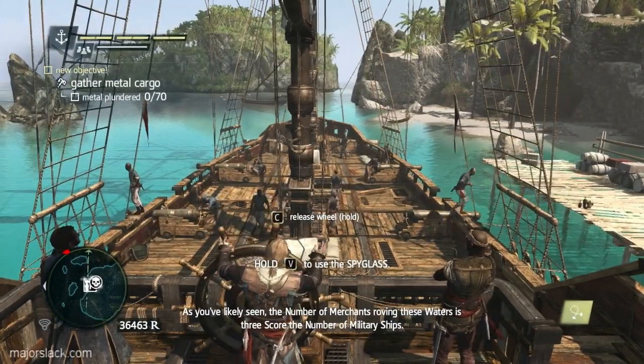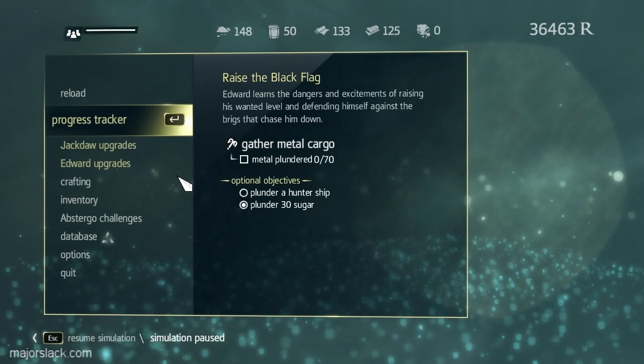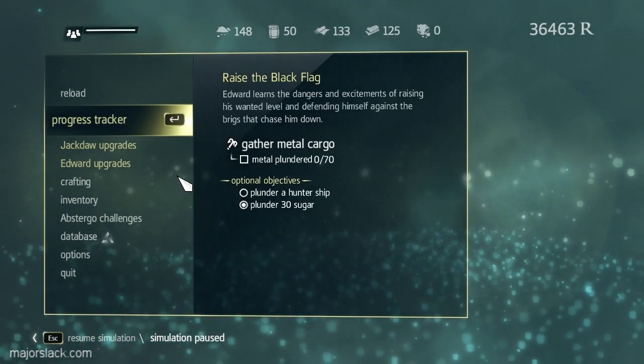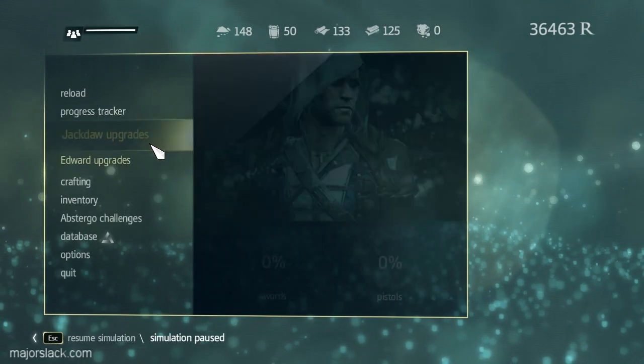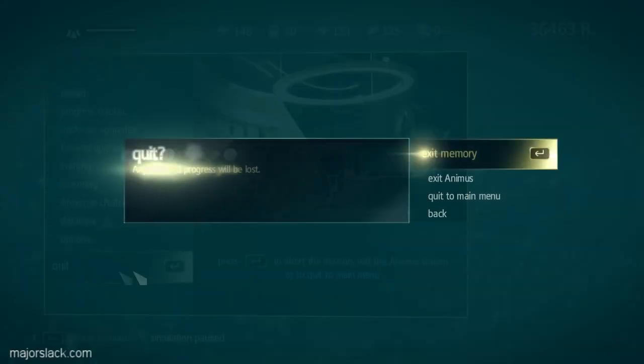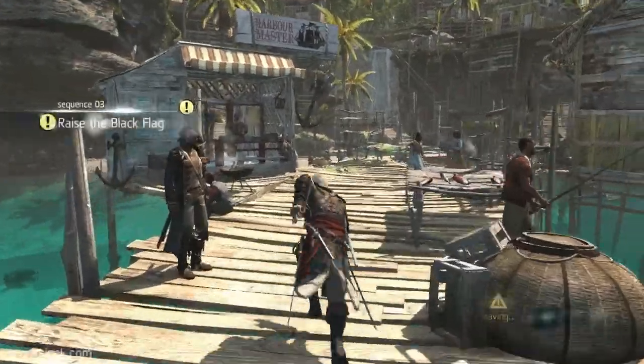As you've likely seen, the game is suckering you into rushing out and doing the Raise the Black Flag mission - you don't have to do this. What you can do is simply quit the memory, exit memory, and we'll be back on the docks. Now you can go buy more upgrades, talk to the Harbor Master.